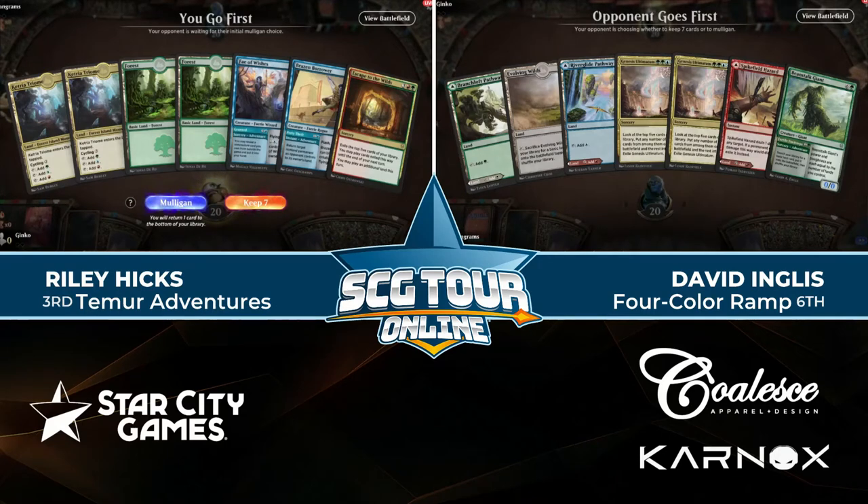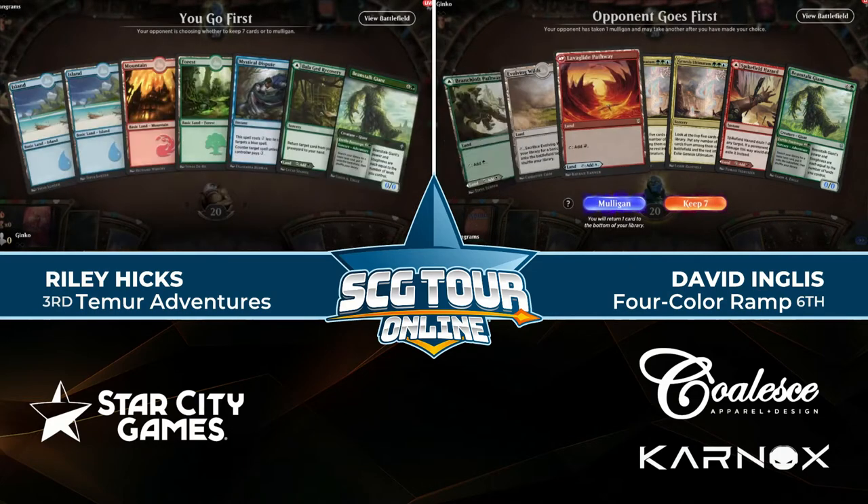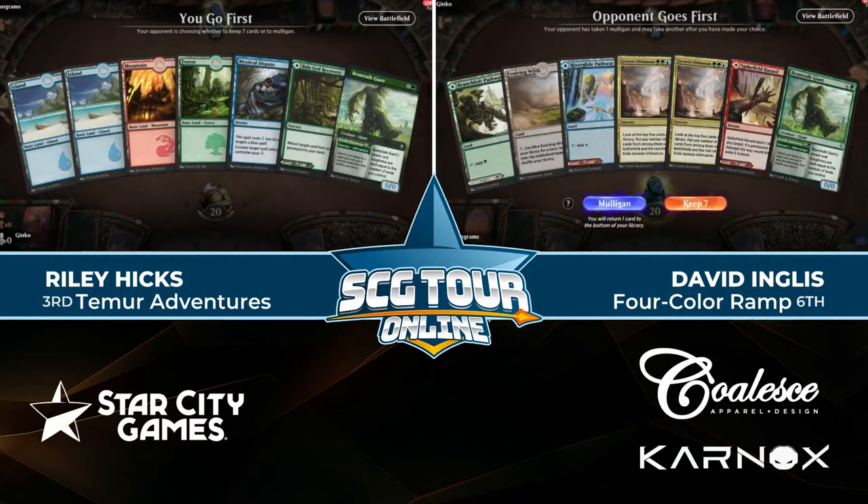We killed Bonecrusher Giant earlier and it was pretty good — two mana, deal four to a creature is nothing to sneer at. We played Lava Coil for a long time without it having the capability of killing a planeswalker, even when planeswalkers were really powerful during the War of the Spark era. This doesn't exile, but it still deals four to the creature, and that's a huge deal for red. The fact that it doubles as planeswalker removal is just upside.